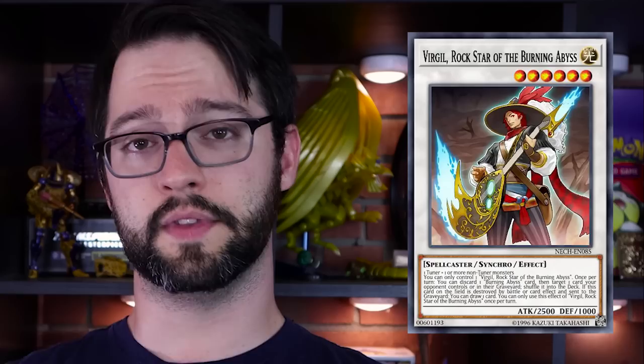Amanda helps me with my lists because of the Carpal Tunnel. When she brought up Virgil the first time, she goes, 'Wow, how have we not cosplayed this one yet?' Virgil's pretty awesome. Level 6 Synchro Monster, made of one tuner and one or more non-tuner monsters. It's generic — you can only control one Virgil, Rockstar of the Burning Abyss. Once per turn, you can discard one Burning Abyss monster from your hand to the graveyard to target one of your opponent's monsters on their field or in their graveyard and shuffle that back into the deck. If this card is destroyed by battle or card effect, draw one card.